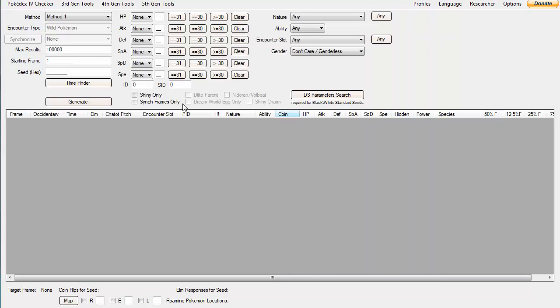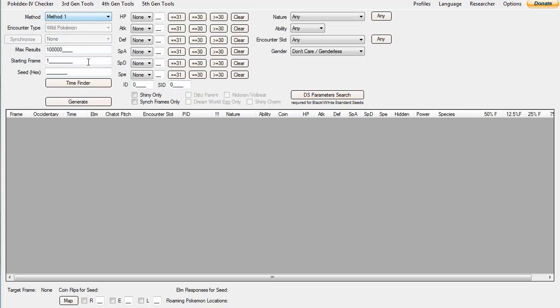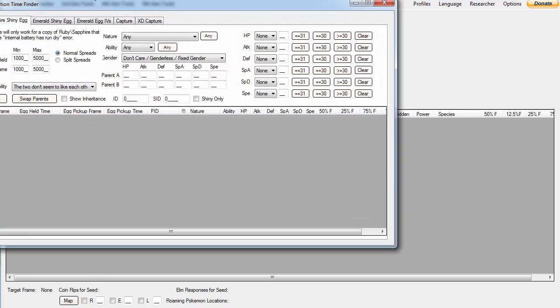With that out of the way, let's get into RNG Reporter — you're going to need RNG Reporter and Eon Timer as per usual. In RNG Reporter, you're going to Gen 3 mode, then from there go into Time Finder and Third Gen Time Finder.